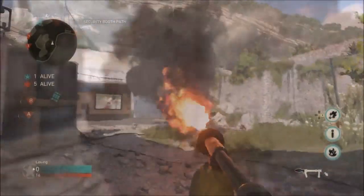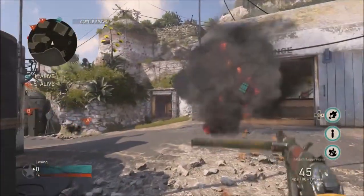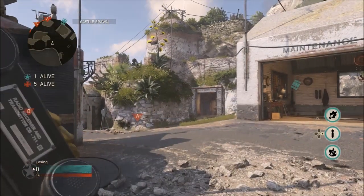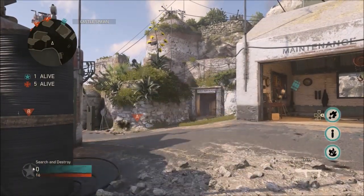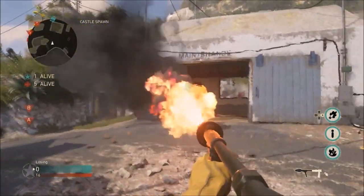To make it unlimited is very, very simple. All you have to do is pull out the flamethrower, use it all, simply go down to your glide bomb, activate it or hit right on the d-pad, and then go back to your flamethrower and it's going to give you another flamethrower. Same goes for the molotovs. That's how you can actually get it unlimited.